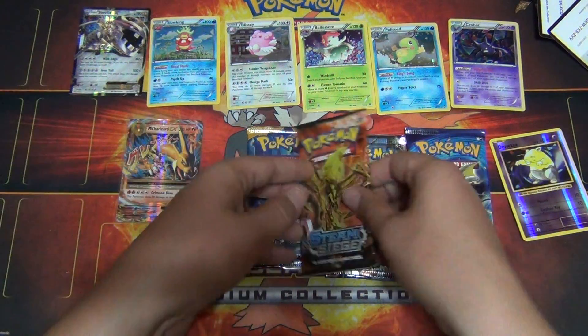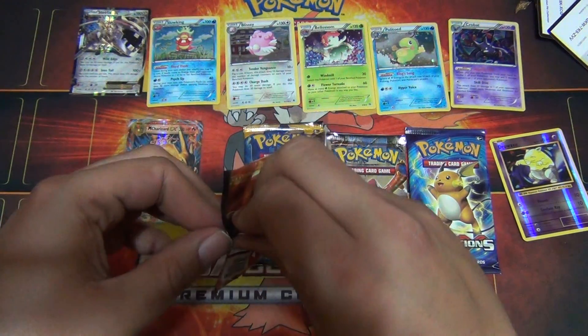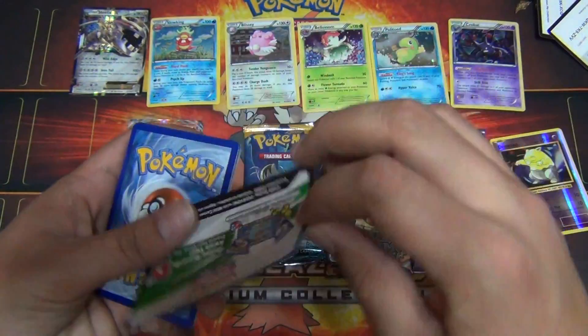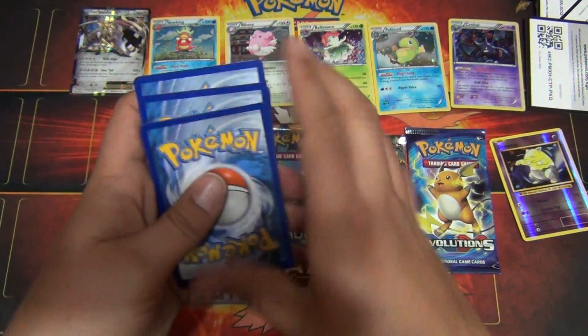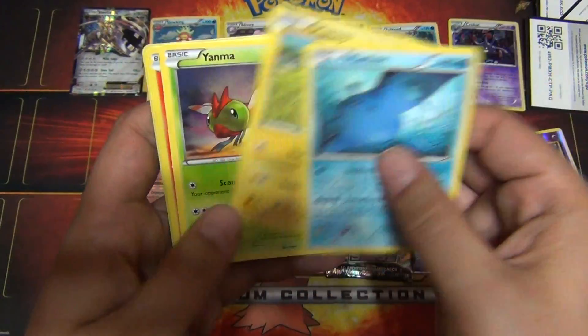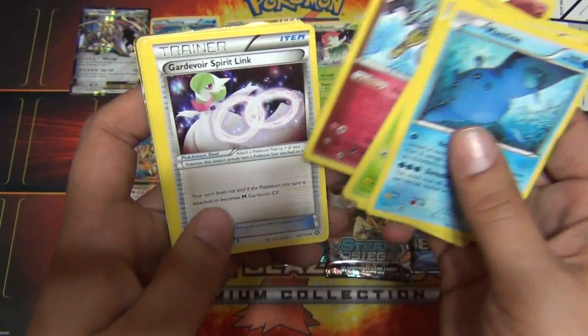That's a card you want to pull. It's not the card you want to pull, but it is a card you want to pull. Now we're going to open up Steam Siege. Earlier when I was at Walmart I bought some just regular Sun and Moon booster packs, four of them. And I pulled Solgaleo Hyper Rare and a Lunala Full Art GX. It was insane.